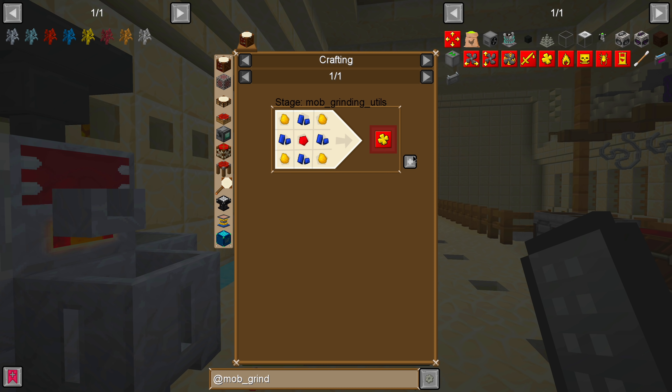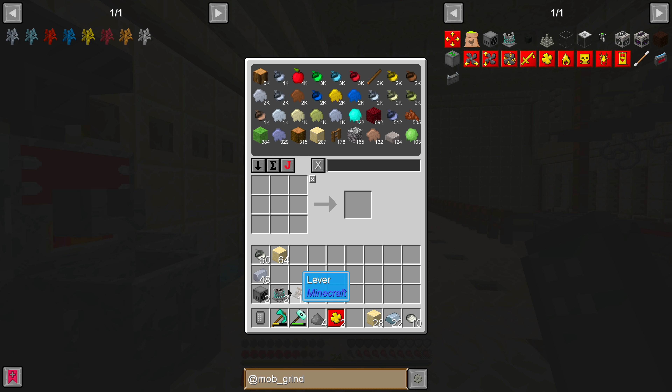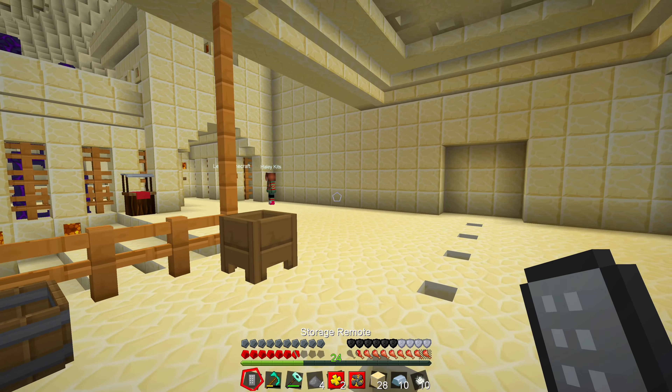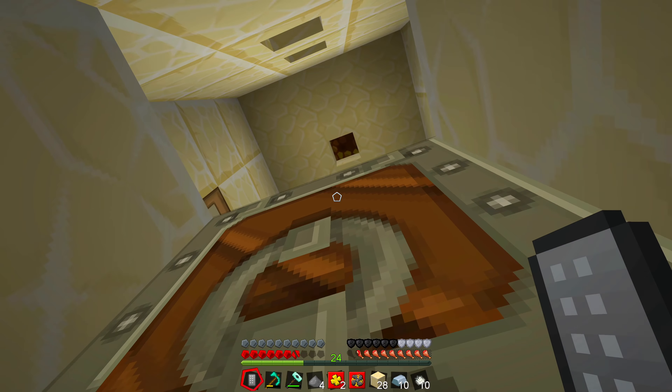I'm going to get two mob masher looting upgrades — one for each mob masher. I was thinking about getting a beheading upgrade, but I don't really think we need it right now since we don't need heads. Distance upgrades for the fans are going to be necessary — we're going to need more than one. We're a bit short on feathers, so we'll go set all of this up, figure out exactly how many more we need, then go on a fun adventure to find some chickens.